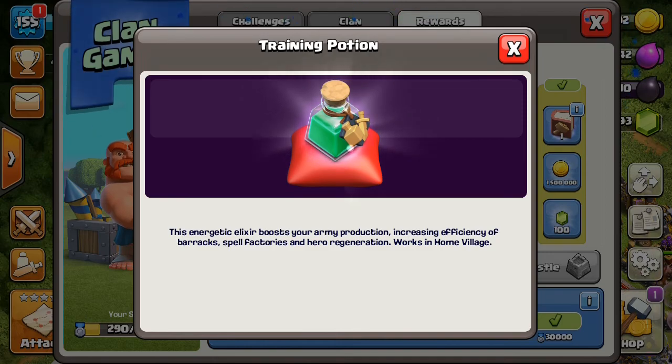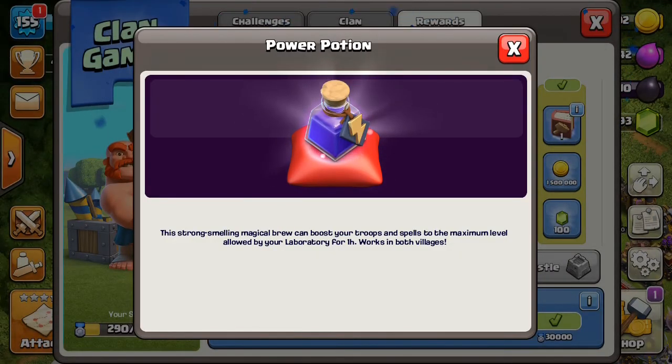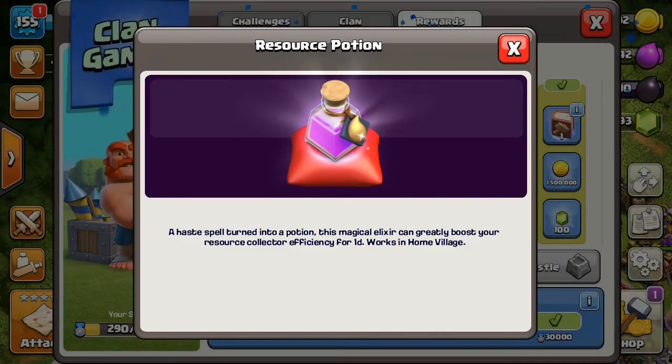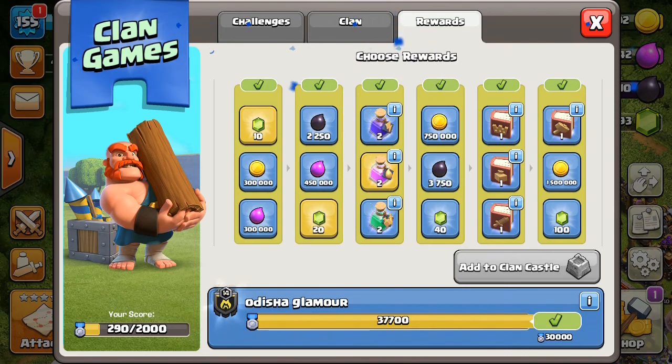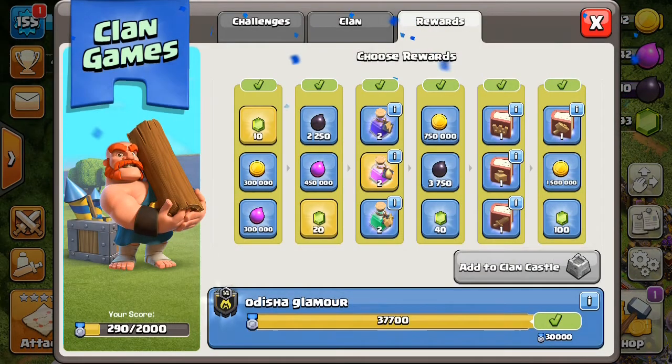This is the training potion — it boosts your army production, boosts your troops. And what is this? A hair spell turned into a potion — this magic we will use.